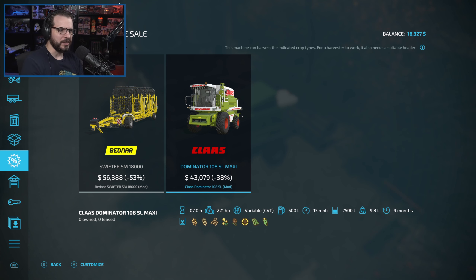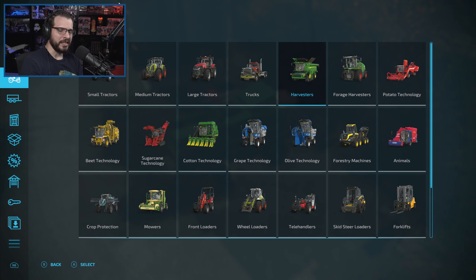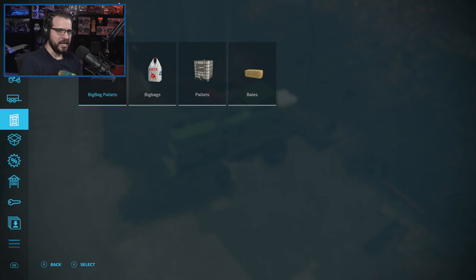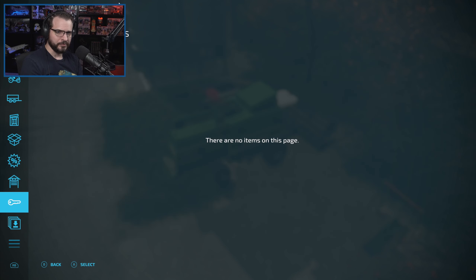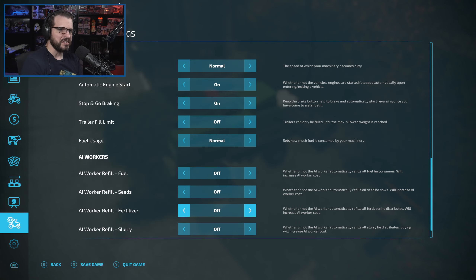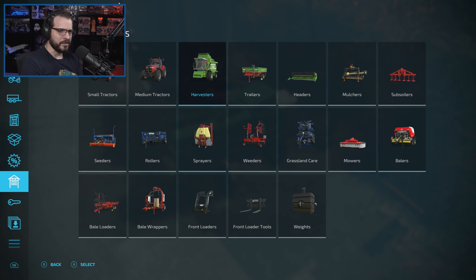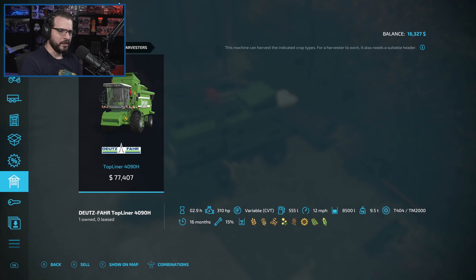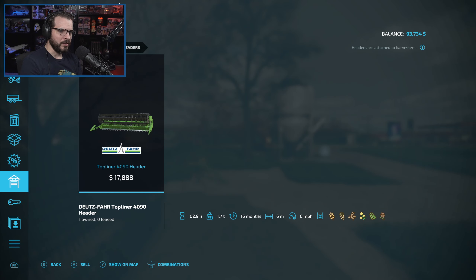A meter less width - is that really going to matter? And a little bit less on how much it can hold, but again is that really going to matter on the size of fields that we're running? When you can get 40,000 bucks back and have that money to either pay off some of the loan or do something else with, I feel like that's the right move. It's brand new, we got that recently - I think that's exactly what we should be doing. So let's go ahead and sell both of those. If you guys think it's a mistake let me know in the comments, but I think it's the right move.